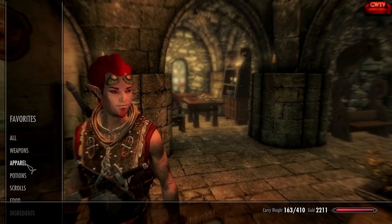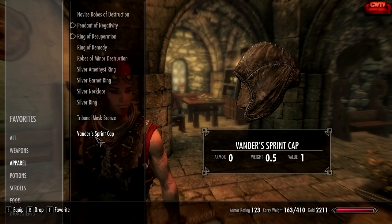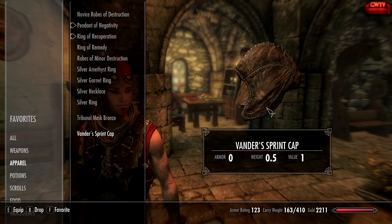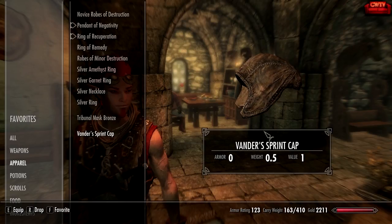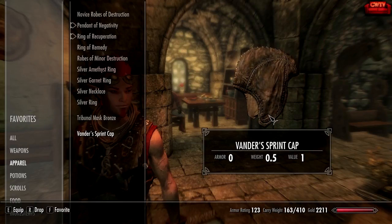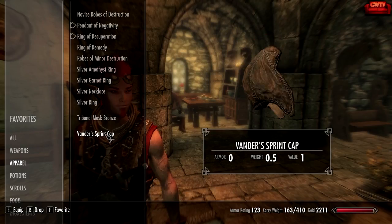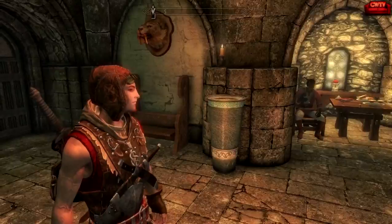We're going to go get the real hat now. I'll type in 'Vanders' — there we can see it: Vander's Sprint Cap, and it's been assigned an ID when the game loaded. Let's do player.addItem 6D 0012C3. We only need one. Now in apparel, it's called Vander's Sprint Cap — that's the name we gave it in the armor file.